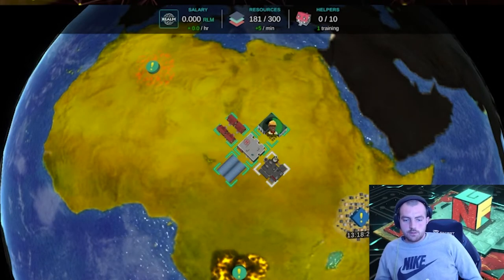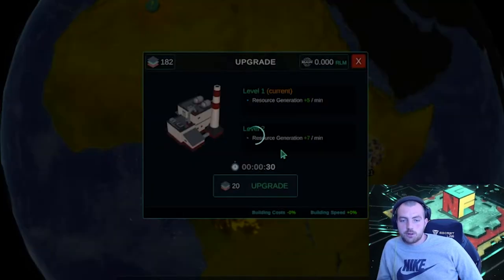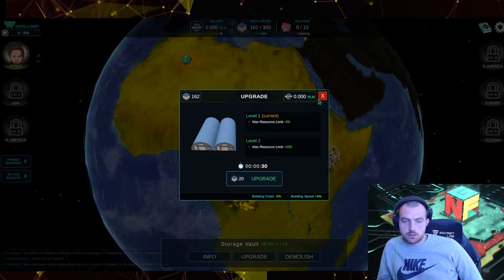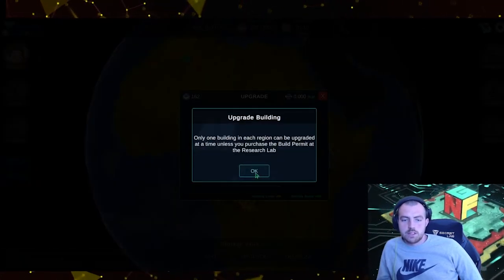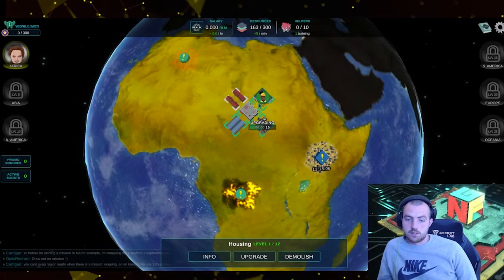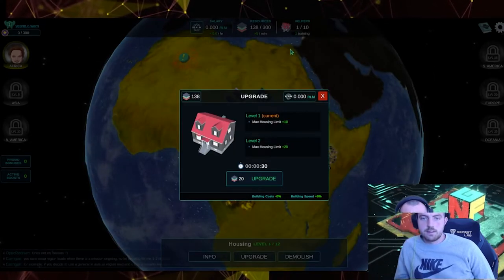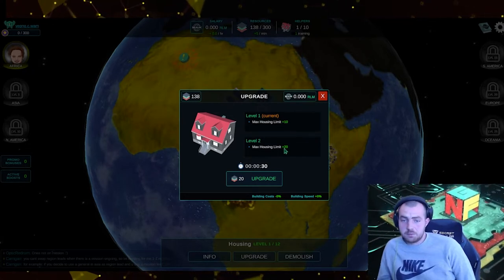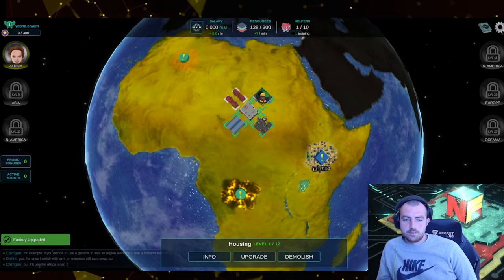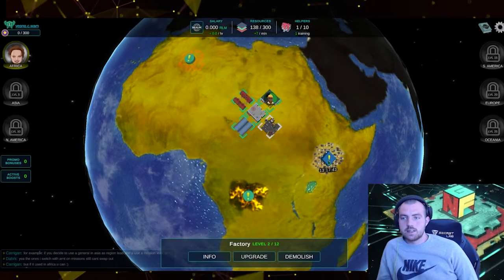Don't just sit there being idle. Go to your factory — this is where you can increase your resource regeneration. We're actually going to upgrade this so we can get a bit more per minute. Likewise with our storage vault, we're going to upgrade that as well. Only one building in the region can be upgraded at a time unless you purchase the build permit at the research lab. The factory's now upgraded — this means we can now get seven per minute. It's really starting to stack up and we actually have one helper already.